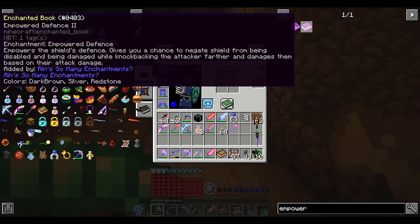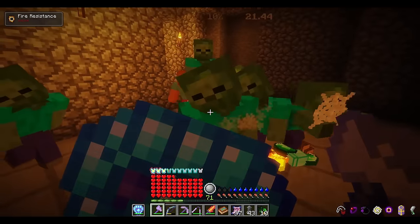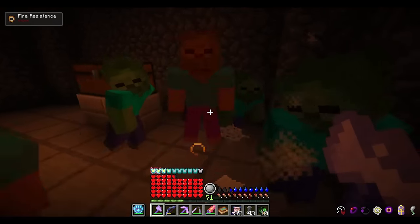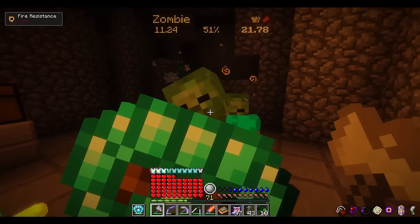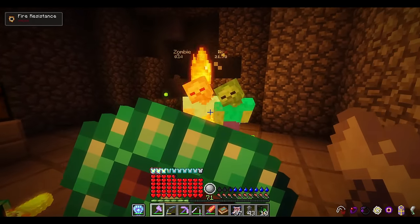Number 29: Empowered Defense. This enchantment used to be insane when it went up to 4 instead of 2, but it is still very useful. When stuck in a bad situation, blocking with your shield to passively defeat some of the weaker enemies attacking you can save your life. This enchantment also grants the shield a chance to not get disabled when attacked, so you can block longer, and enemies that attack your shield get knocked back further.